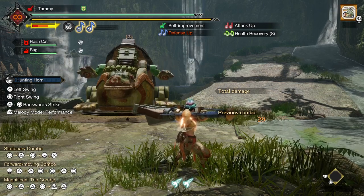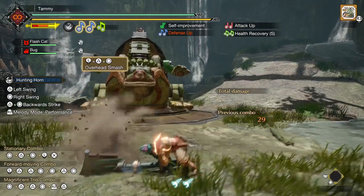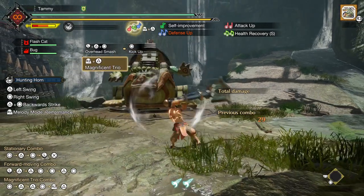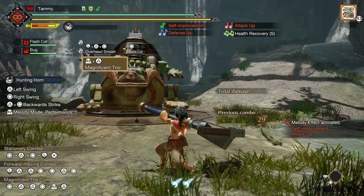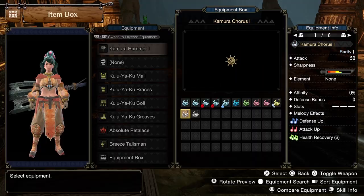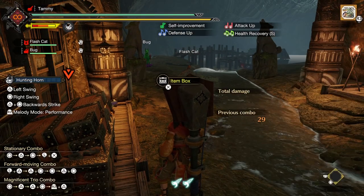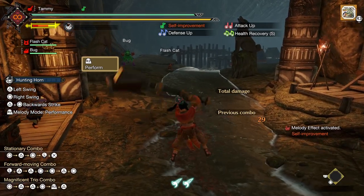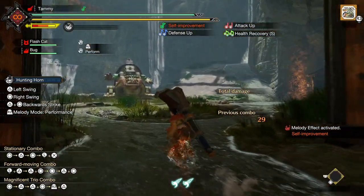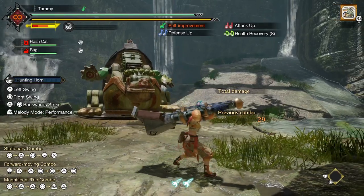While the songs themselves individually are quick to play, you might still think they're a little slow for the pace of Rise as a game — and the developers would agree, because you can play all of your songs at once with one attack called Magnificent Trio. This move is playable with R2 and Triangle after you've had all of your notes present on the staff at once. It takes longer to pull off than any one of your other songs, but it plays them all at once and does a lot of damage. Self-improvement now plays automatically whenever you play music — that is, whenever you press R2 — regardless of whether or not you have notes stacked up.